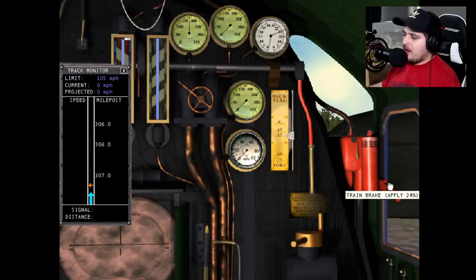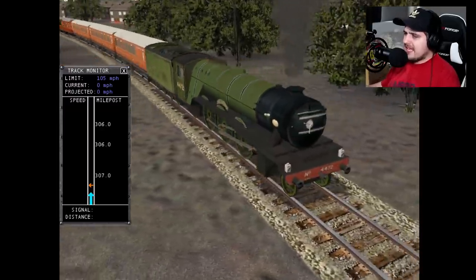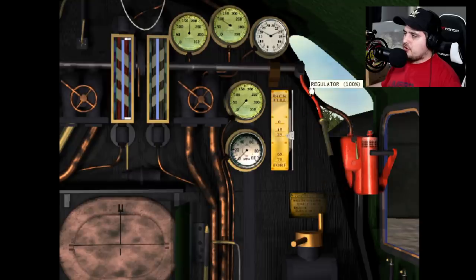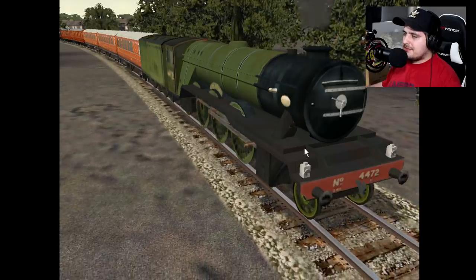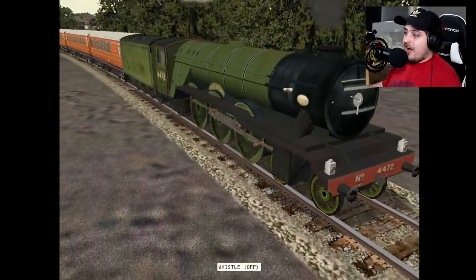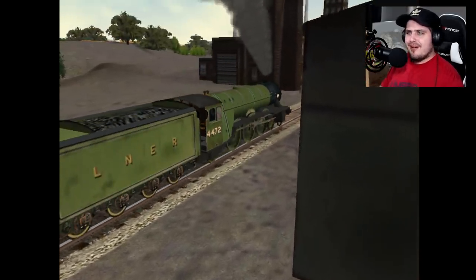Train brake applied — we need to release that. I'm doing it by hand now. It's so weird to be playing this game once again. Now we need the regulator up to 100 and see if it works. We're moving! Let's get rid of the smoke — I don't like the smoke. We're moving! Blow the whistle again! This is so weird but cool at the same time.